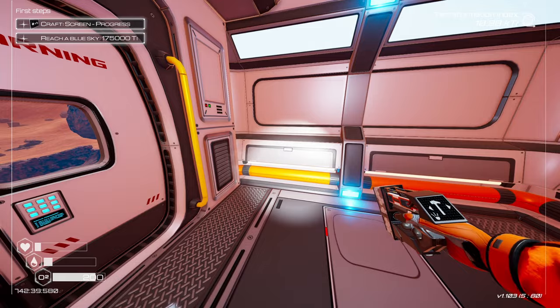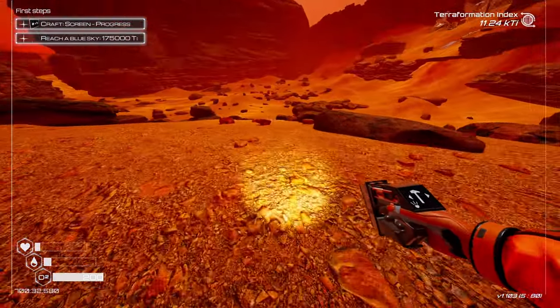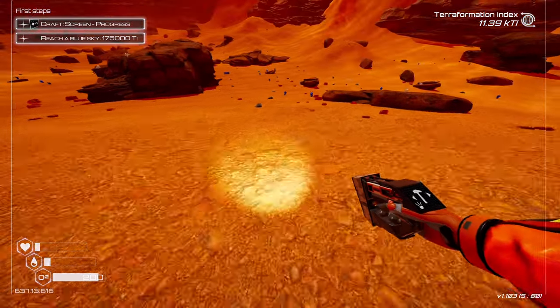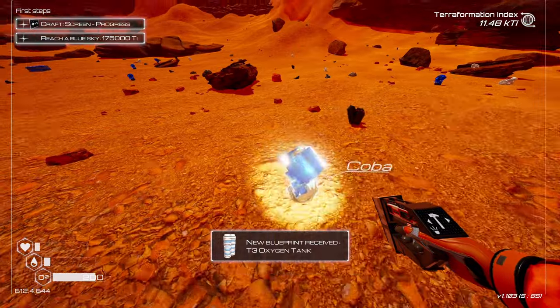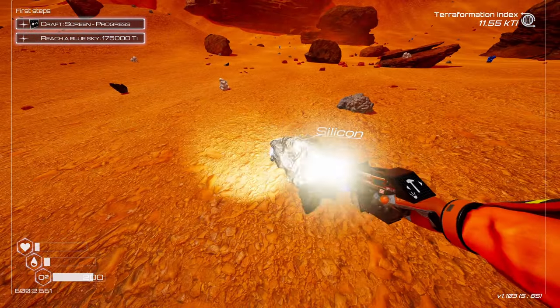Let's go in here, get our oxygen back. Tier two veggie tube — we need more iron. On the way back, grab iron, grab some more titanium just in case. Silicon — tier three oxygen tank! Now we're talking — starting to get the quality of life upgrades here.